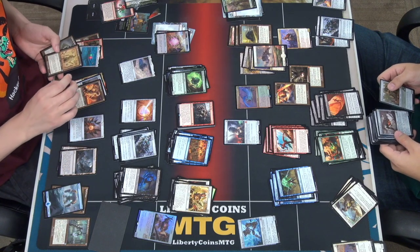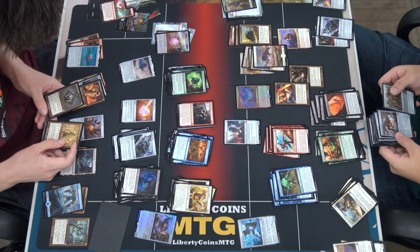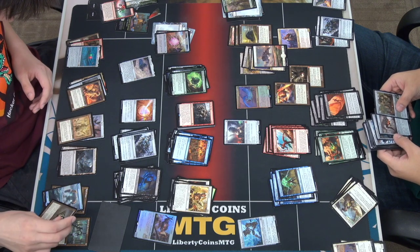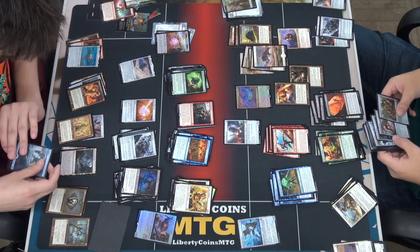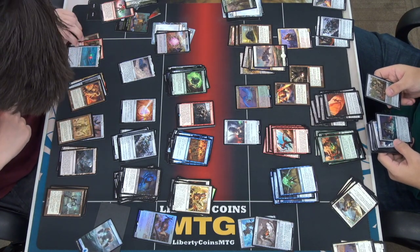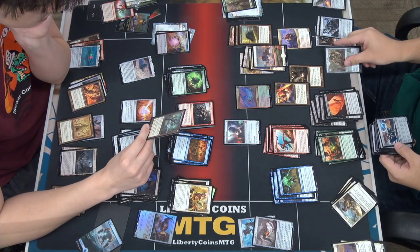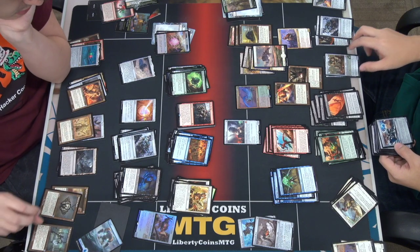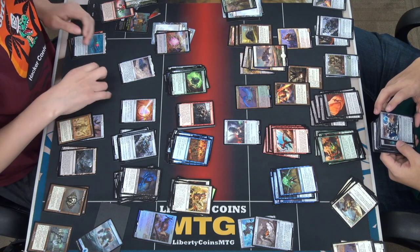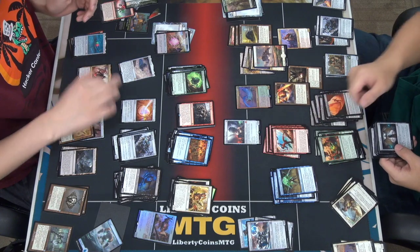I think I'll play Foundry Inspector. Mishra's Bobble — I can't tell if that's any good, it seems pretty mid. Same with Soulguide Lantern — not very good in this format I don't think. It's probably okay in a sideboard. Alright, so with Mishra we get to look at black.